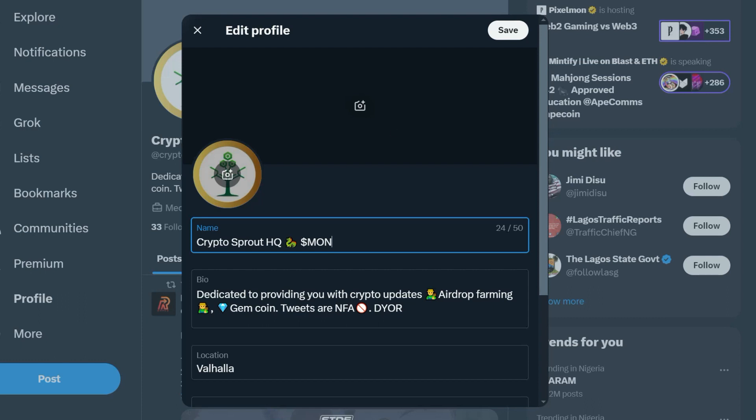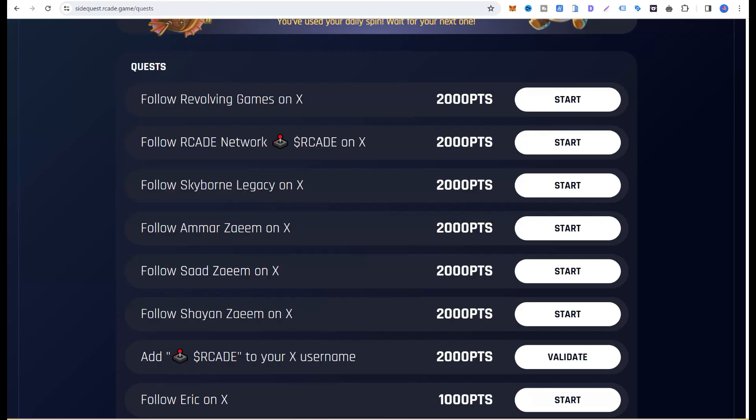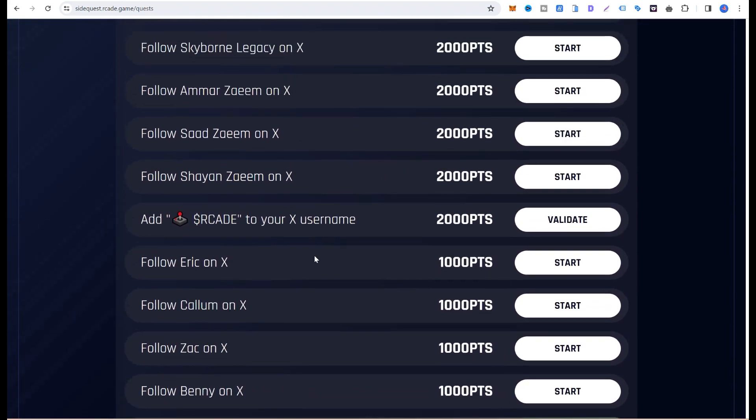I'm currently using MOM's tag in my name because I've been farming MOM Protocol, so I need to change it and add this Revolving Games tag to my name. When doing this, Twitter may trigger a security challenge, but once you prove you're not a robot you'll have access again. Then come back here and click 'Validate'. The other tasks are mainly follow, follow, follow.